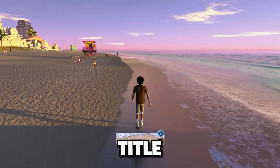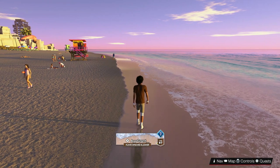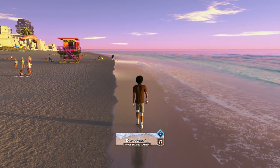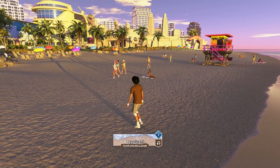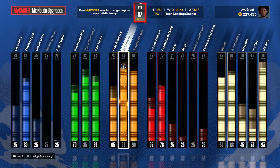As y'all can see by the title and the thumbnail today, I'll bring y'all the best dribble moves in NBA 2K24. I know this game just came out, but I promise y'all it's the best for ISO-ers. I've been getting open with these dribble moves and I really cannot be stopped. So, as y'all see, I'm on the Floor Space Slasher — that is my first build. I will give y'all a build video on that. For the playmaking, I have a 93 ball handle.